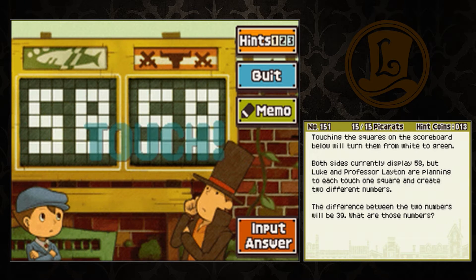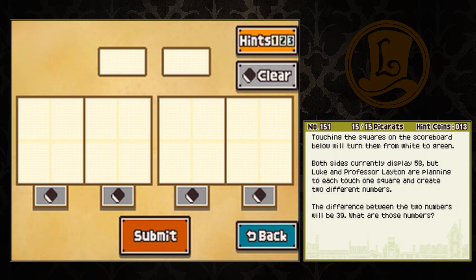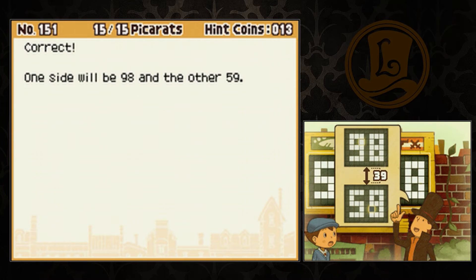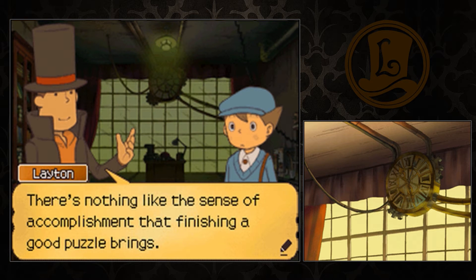The difference between the two numbers will be 39. What are those numbers? The difference between the two numbers is 39. I bet it's this five - we can change this five to something else. Adding that and seeing what numbers you can make from that list. It's a little tedious. There's nothing like a sense of accomplishment that finishing a good puzzle brings.